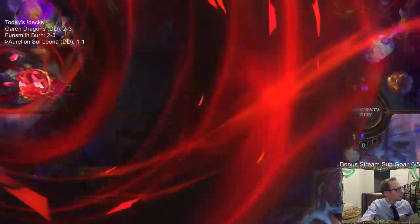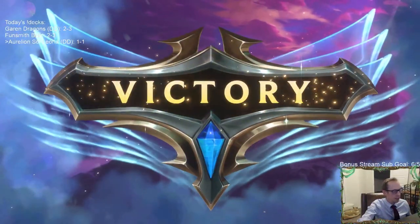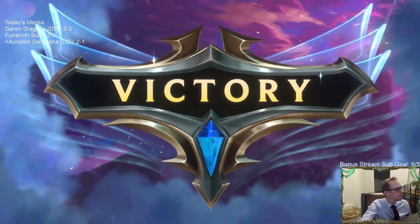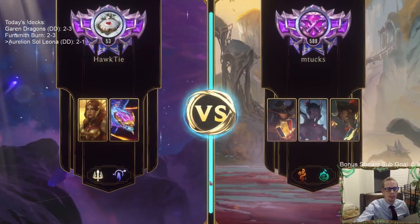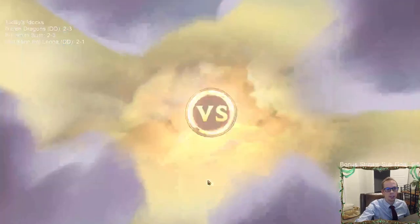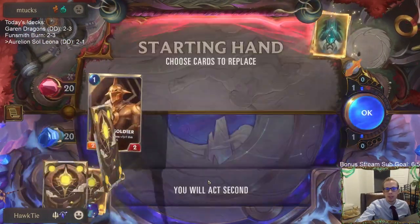Morning Light — Leona's champion spell getting it done! Spacey Sketcher gives you that versatility; it was good even though I feel bad for discarding those Eclipse Dragons. That game just didn't need the Eclipse Dragon.